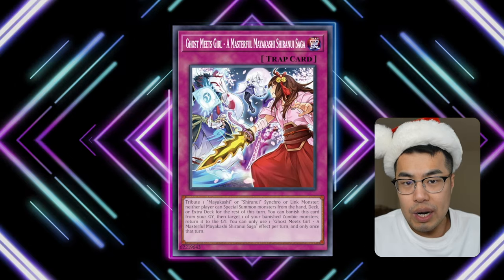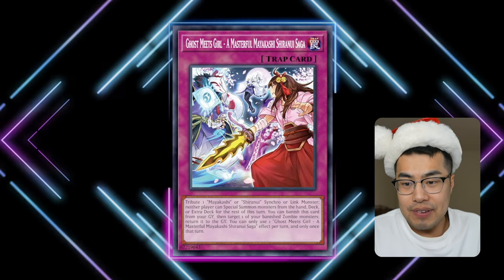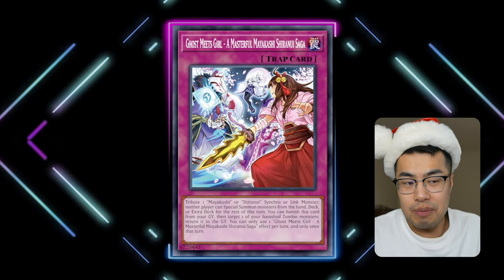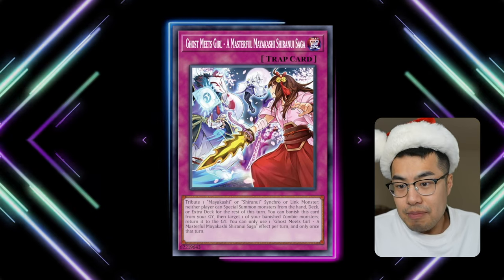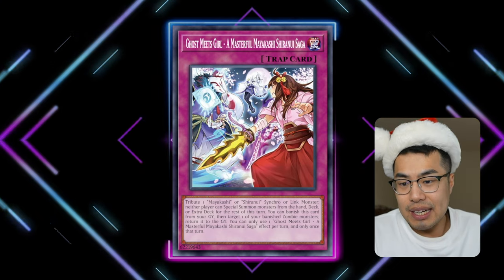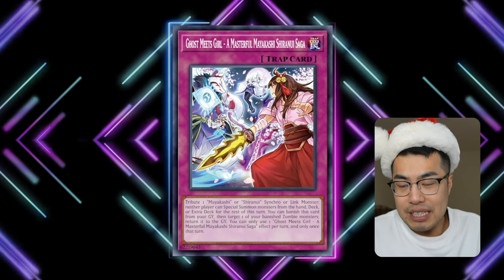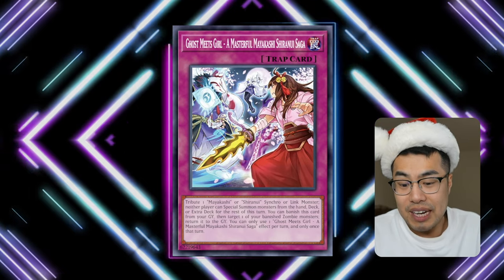This card only has one printing at Ultra Rare and it's about 25 cents right now. If people start hyping it, this could drive up on the market. I'm not saying it's very good competitively — I'm not sure of an easy way to dump this from your deck besides searching it with Lady Labyrinth, which is a little clunky. But maybe people will experiment with it, so if you're planning to play a trap deck, now's a good time to pick it up.